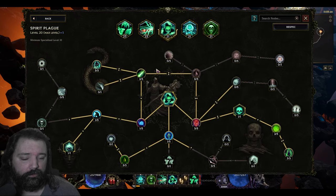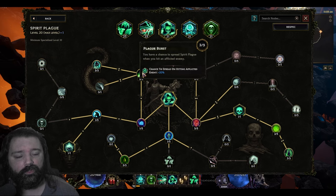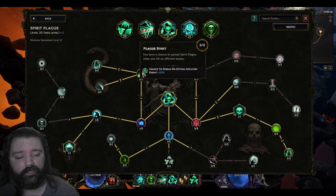Spirit Plague also remains within the build, basically unaltered. We're still going to use this skill as our opener — apply Spirit Plague on an enemy and just allow it to spread. It has a chance to spread when you hit enemies already afflicted by it. Overall this deals a large amount of damage and allows us to benefit from additional bonuses to cursed enemies.